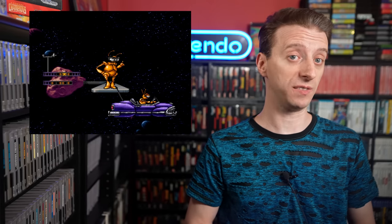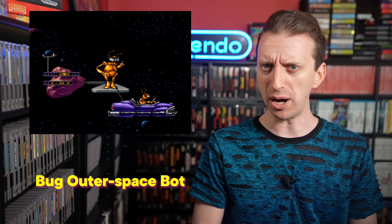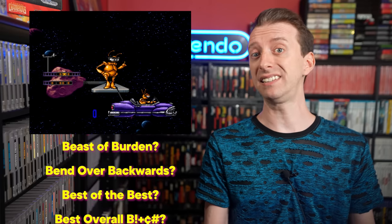Bob was developed by Gray Matter and published by Electronic Arts. Let's get this out of the way first — Bob is an acronym. It stands for... I don't actually know. It doesn't say what it means anywhere in the instruction manual or in the game itself. I've heard it means Bug Outer Space Bot, but I have no confirmation of that. If anyone knows for sure what it means, please tell us in the comments to help us sleep at night.